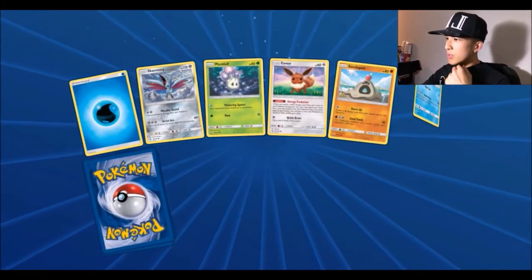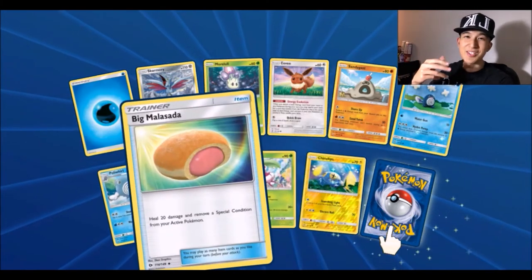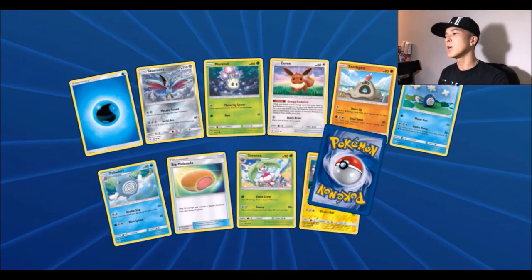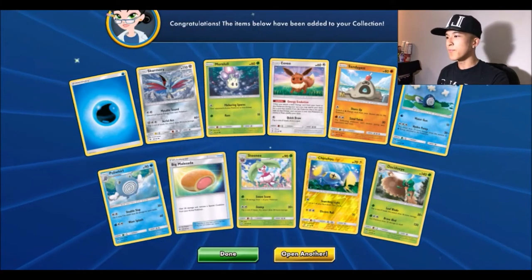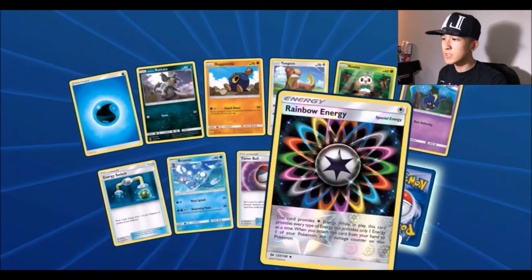Pack nineteen: water energy, Skarmory, Morelull, Eevee, Sandygast, Poliwag, Big Malasada — the third one — Steenee, a reverse Chinchou, and for the rare a Decidueye. Let's keep track of those Big Malasadas.